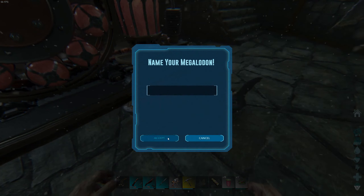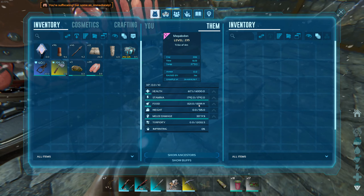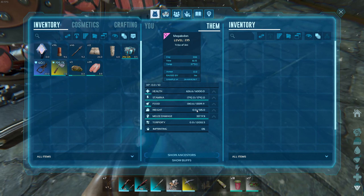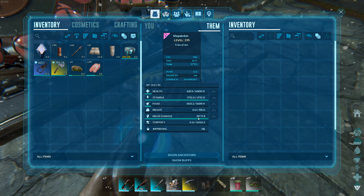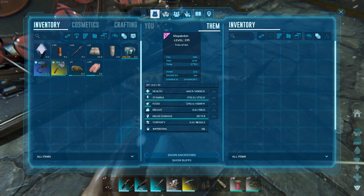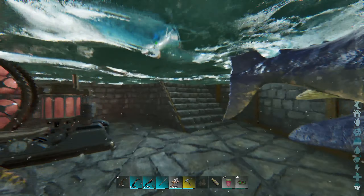This is a level 235, so we'll claim it and check the stats. We've got the high health, high stamina, 13,339 food — that's actually higher than I was expecting. I was expecting 13,380 to be our max food. We've got weight at 515, and melee damage at 337. Unfortunately, this is one of the most important stats, and we did not get the father's melee of 369. So that basically means this baby is no bueno. We're going to deal with the baby here.